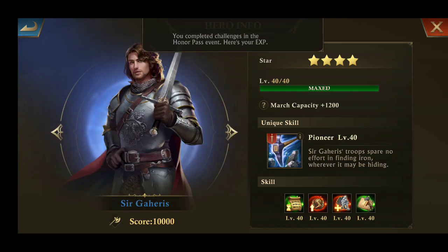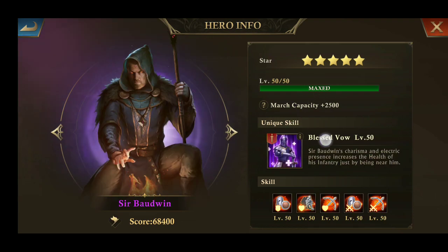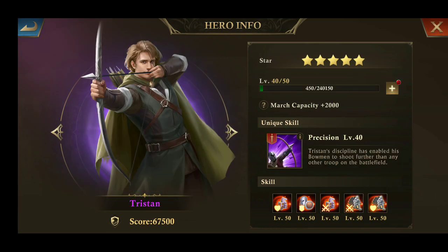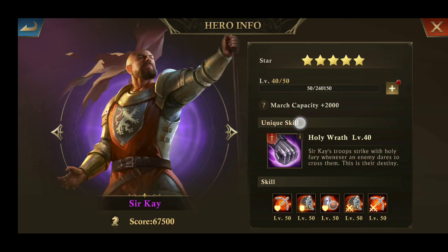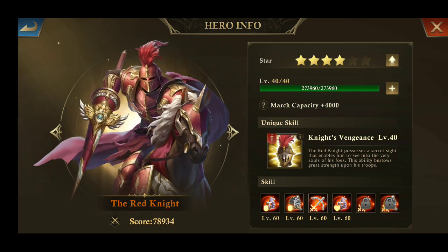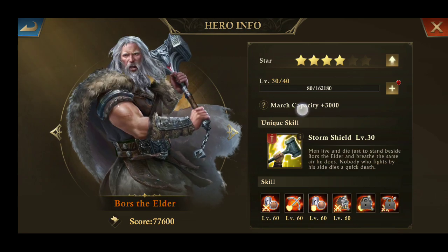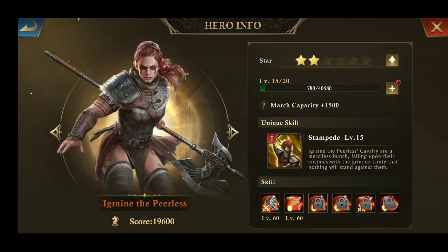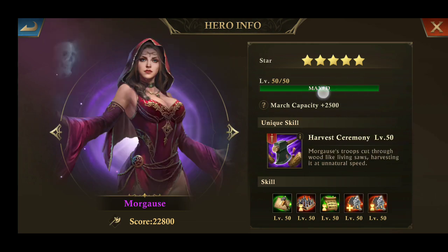Looking at other heroes: one is giving 1200 march capacity, then 2500, 2250, 2500, 2k, 2k, 2k, 2k, 4k. This one is not maxed yet — 3k, 2100, 2000, 1500, 2500, 2500.